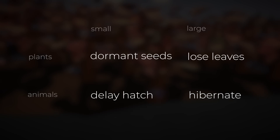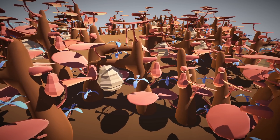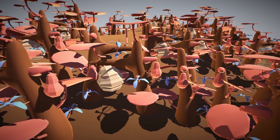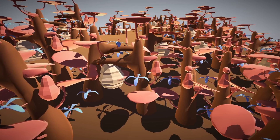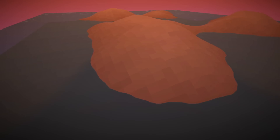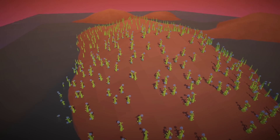With hibernation we have filled the last box of this little matrix — four special behaviors for harsher conditions. What exactly is a harsh condition differs per organism, so as long as you create varied seasons, you should see different plants and animals react differently at different times. This way, even when you are watching a successful ecosystem, in the player's mind there should always be the question of what will happen next.